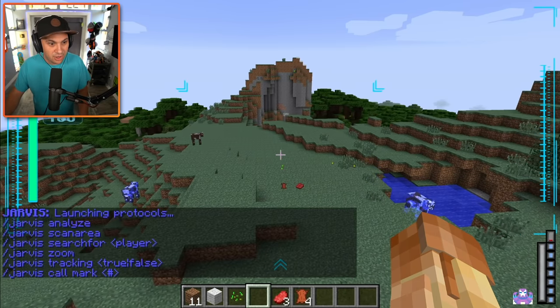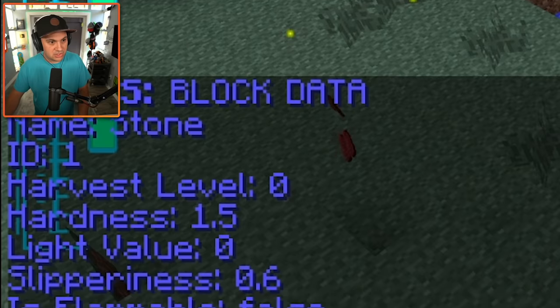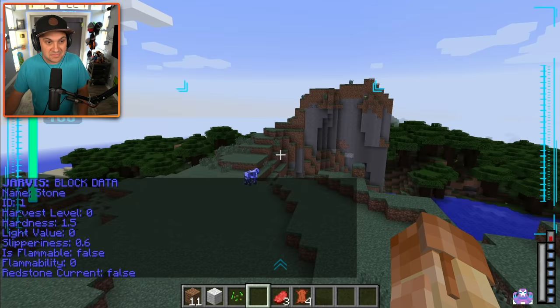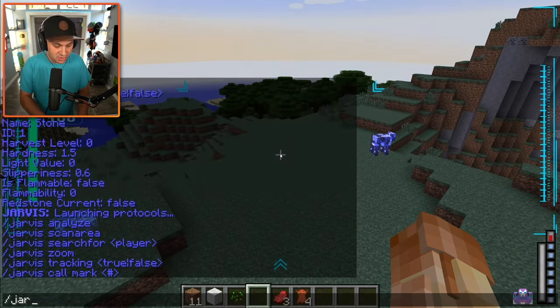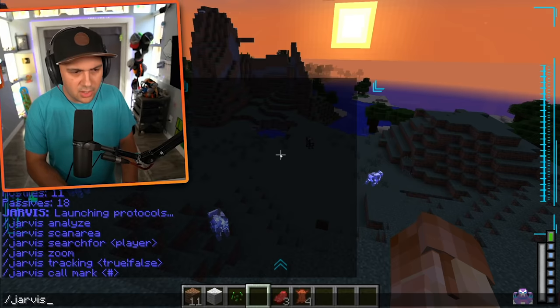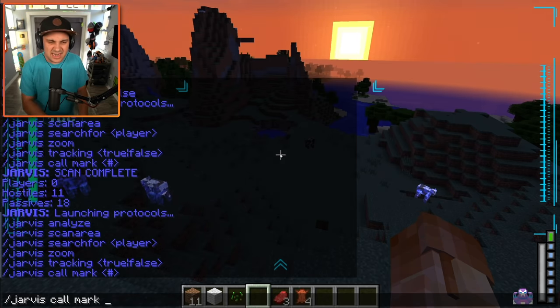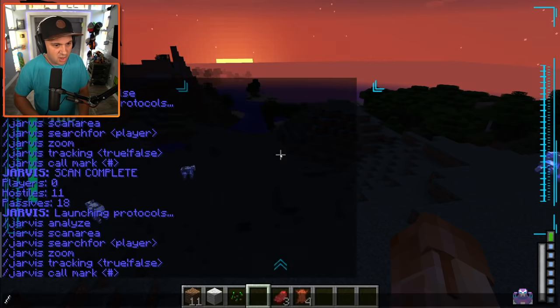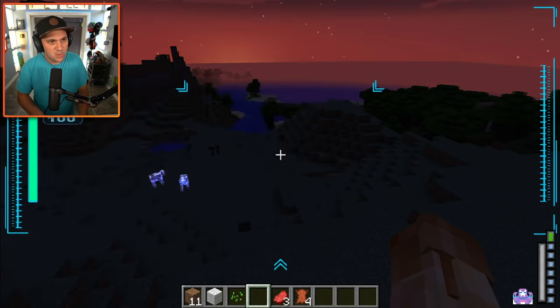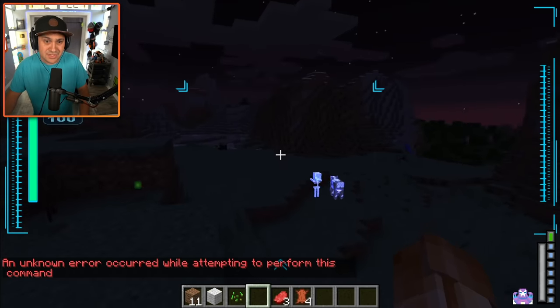Now what about Jarvis? I actually have Jarvis commands! Analyze — I just analyzed a stone block and got all that information. That's cool. Scan area, Jarvis — 11 hostiles, 18 passives. This is so cool. We all know how Tony Stark calls his suits, so I can actually do that. I'm in Mark 21 — Mark 17 was the one I liked the look of. Did I spell it wrong? Maybe 15. I'm a little disappointed, Jarvis. Still, extremely cool.